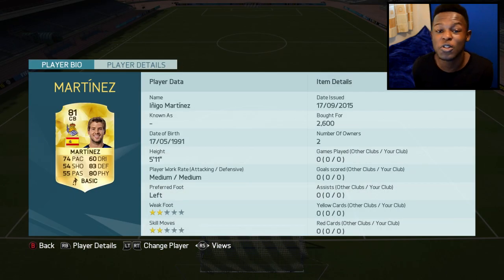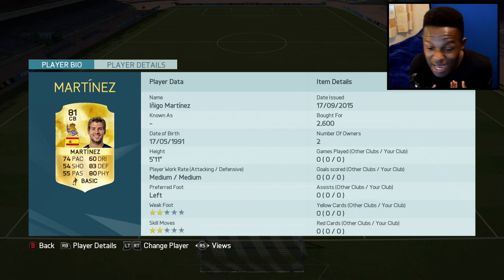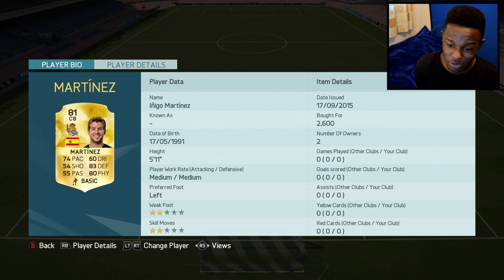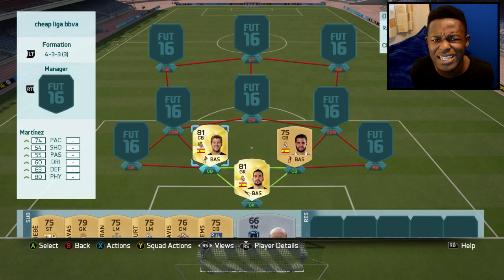Next to him I have Martinez. He cost me 2.6k coins - you could probably get him for slightly less but I think he's worth it. On FIFA 15 he was a non-rare gold and he's been upgraded to a gold rare player. He's got 74 pace, 83 defending as well as 80 physical. His card looks really strong, which is probably why he goes for 2.6k, and that's why he's made it into this team.